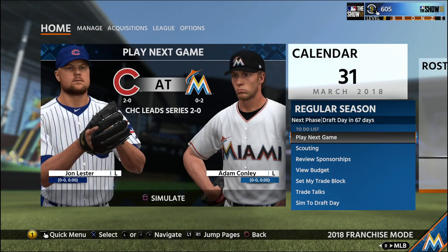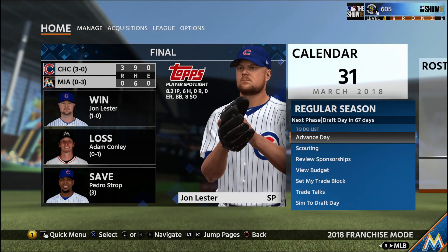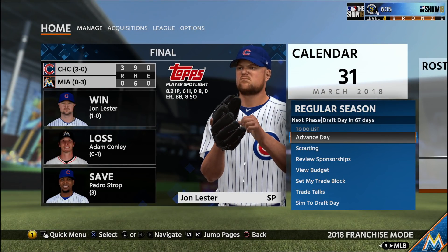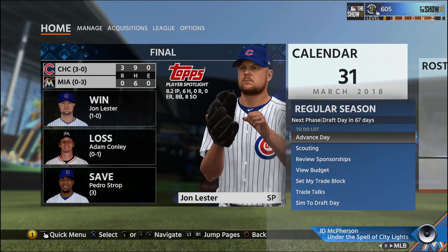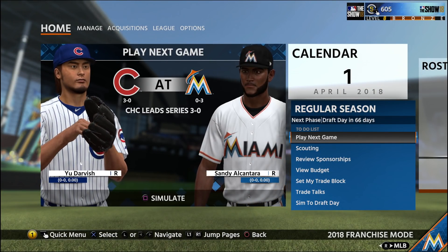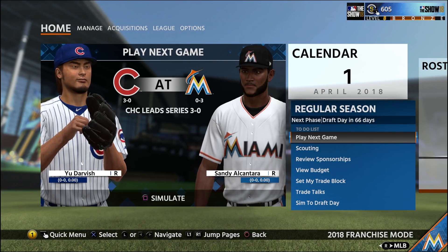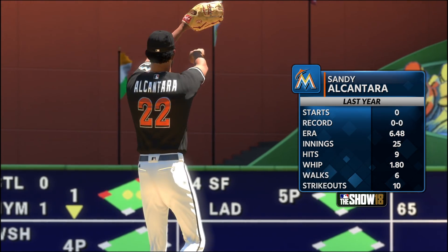Let's advance the day and sim this next game as well. We have Adam Conley on the mound going up against John Lester. We're gonna play the last game in this series — let's simulate this one. We are on our way to getting swept, another loss for us. John Lester has eight strikeouts. We're gonna play this last game, and Yu Darvish is their number four — they gotta have some type of rotation if Yu Darvish is their number four.